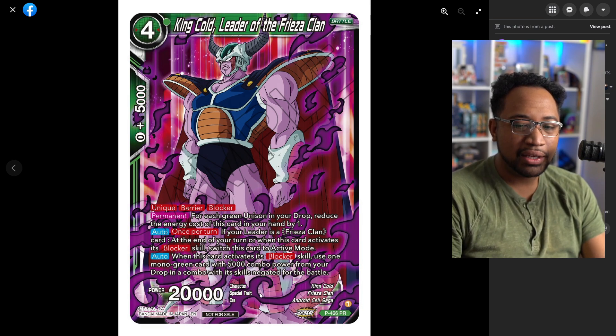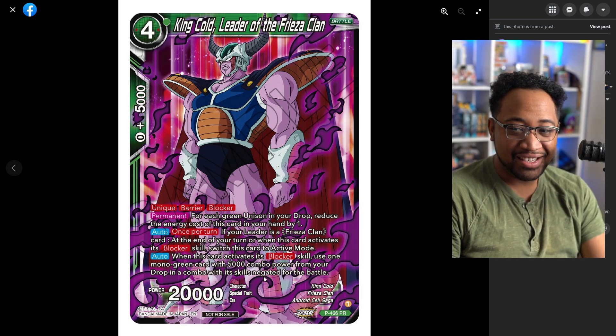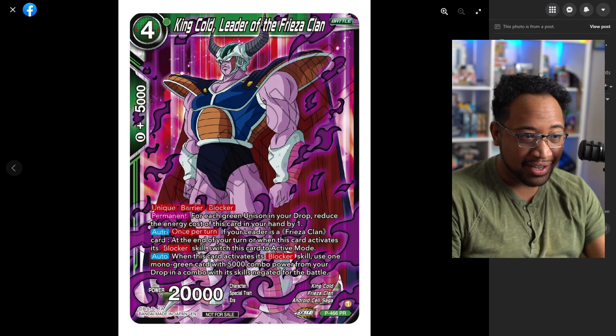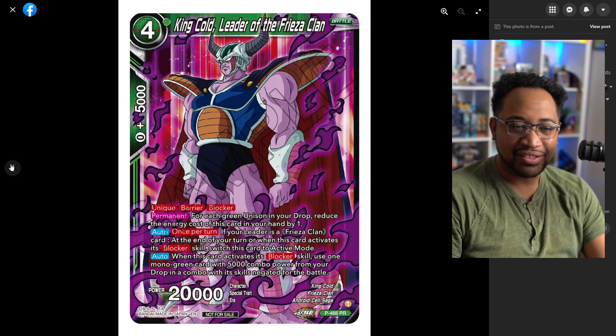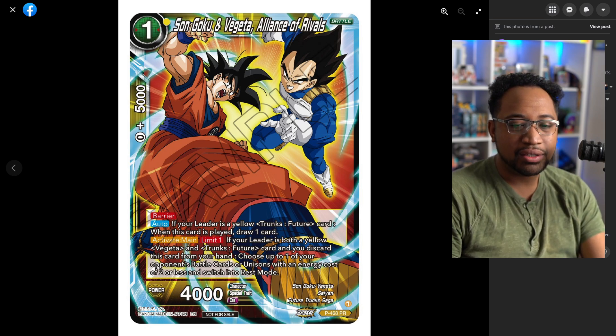King Cold, Leader of the Frieza Clan — probably some King Cold stuff. It's a unique barrier blocker reduced by one for each unison in drop, so it's effectively a one cost. The card is a Frieza Clan, which green Cooler is. And then in the turn when this card activates blocker — why is this broken?! This thing is broken. It's basically a one cost barrier blocker that re-stands, and by turn three you can have green unisons in drop to play it for one.